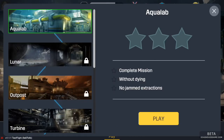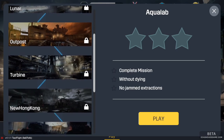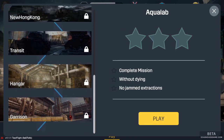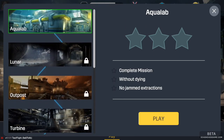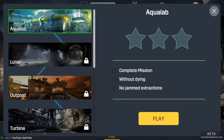For maps there is Aqua, Urban Strike, Lunar — which is really fun with four or six players — Outpost, Turbine, New Hong Kong, Transit, and Hunger, which is another Urban Strike map. Garrison is like the most difficult. In single player matches you have to collect fuel rods and fight aliens.